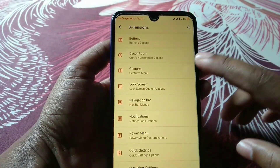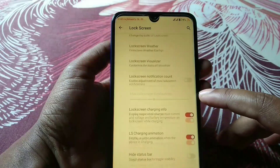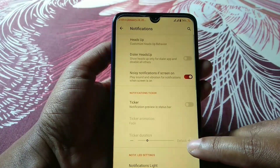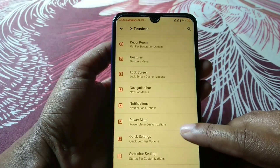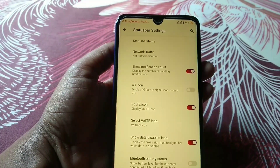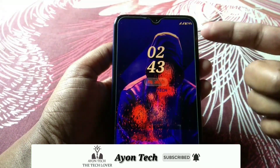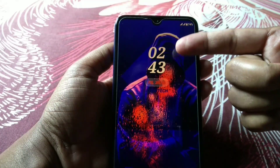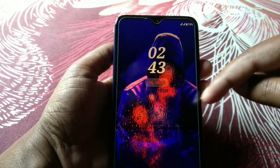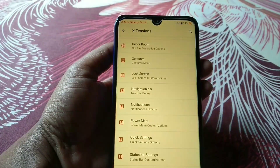You can also set the status bar logo and gestures. Of course you have gesture controls, and the lock screen is fully customizable. Navigation bar, notifications — everything is working. Quick settings and status bar are configurable, and you have network traffic display. There's also a double tap option — double tap to turn the screen off, and double tap anywhere on the screen to wake it up. I've changed the clock font, the date shows Friday January, and I've added my name 'YNTech'. You can also change the lock pattern — 3x3, 4x4, 5x5, or 6x6.